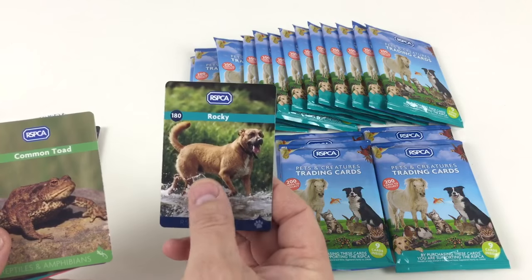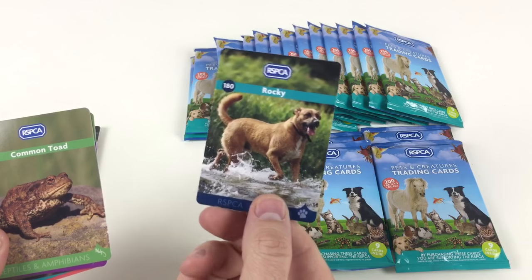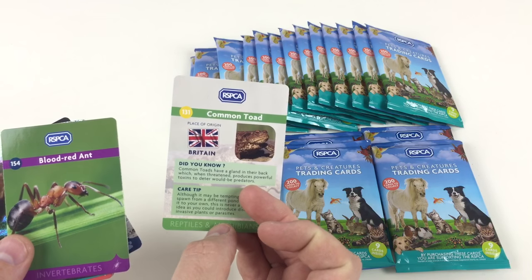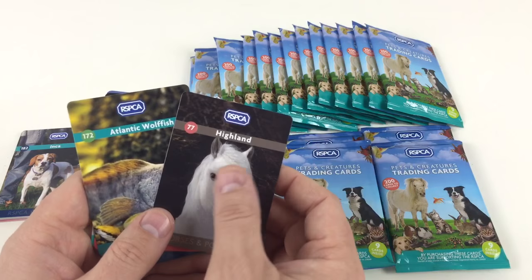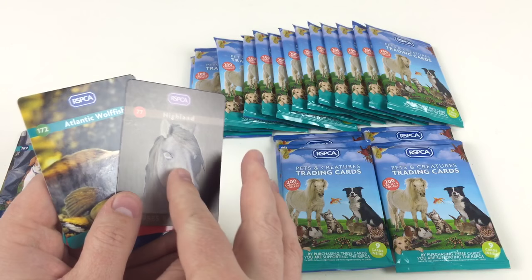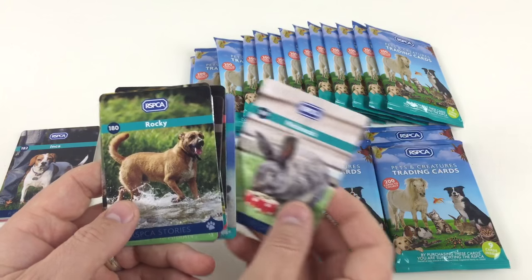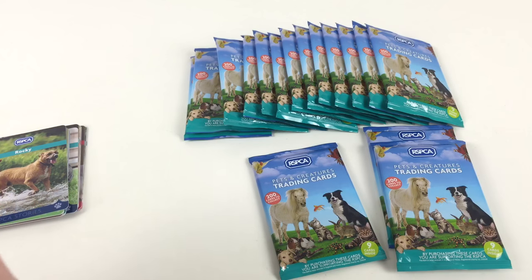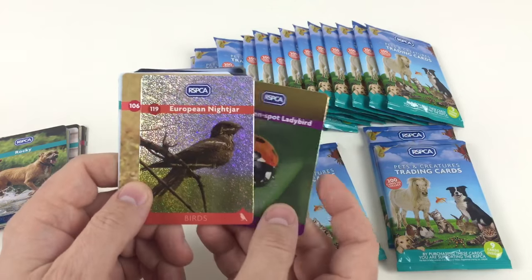These cards are really nice because they're quite thick, so they'll last a long time if you're playing games with them. There's good information on each card about whatever creature it features — Rocky's card is a story about a specific dog the RSPCA rescued, and the common toad card tells you place of origin and how to look after them. We've got a blood red ant, a highland — that's one of the soft ones. It's like a furry material, hard to see on video but pretty cool. Atlantic wolf fish, Carolina wood duck, smooth hammerhead shark. Don't forget, buying this set helps the RSPCA — money goes towards a charity.